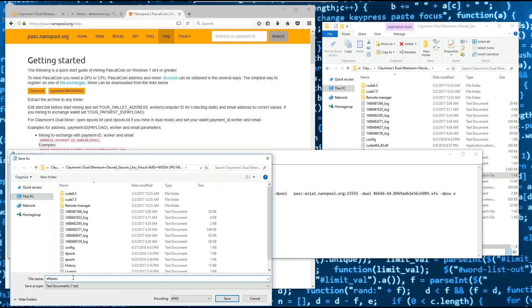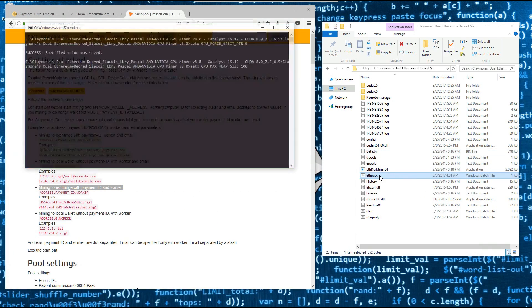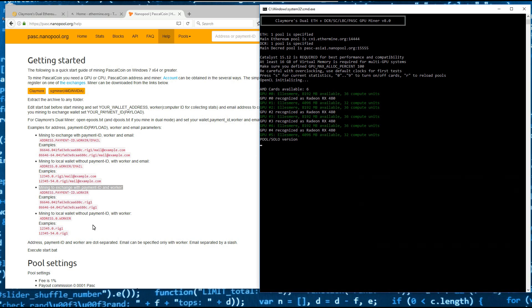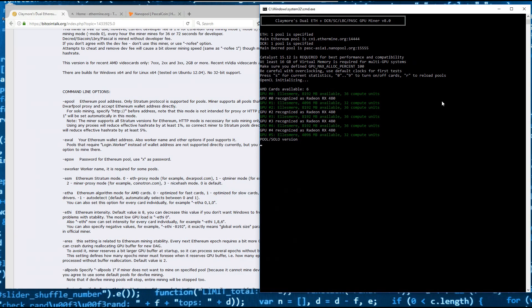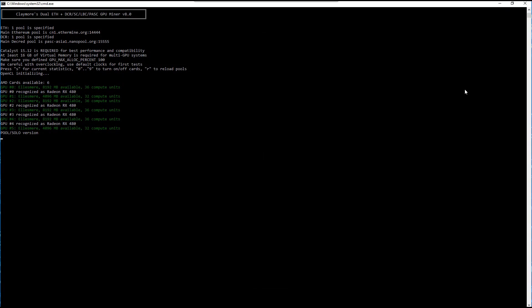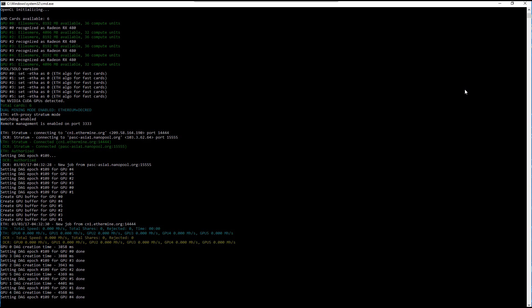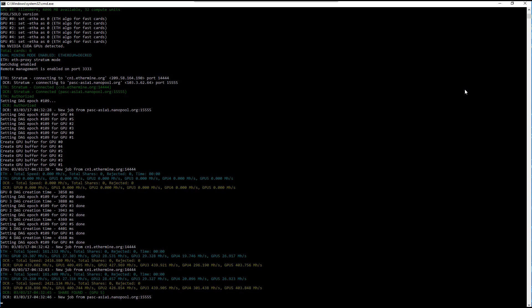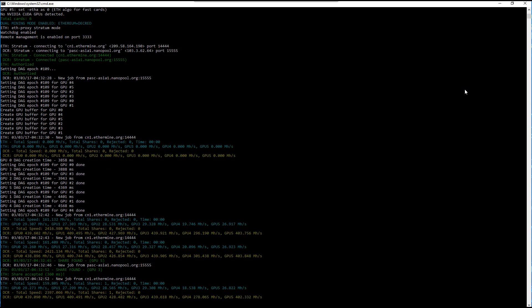I'll save this batch file and launch the miner. And now it's mining both Ethereum and Pascal.